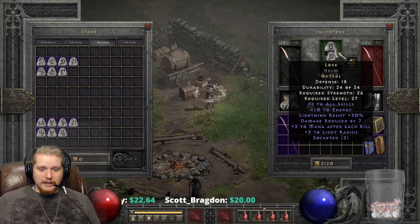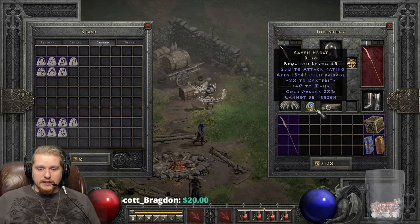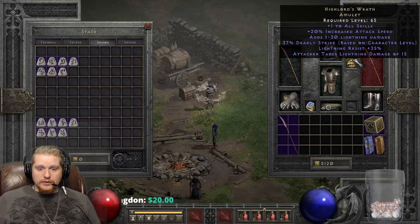If you were going to be a melee Necromancer, you might have some IAS gauntlets and various other pieces of equipment that might increase your attack speed — like what I have. I just realized I'm wearing 20% gloves and Highlord's Wrath, and that is increasing my speed quite significantly.